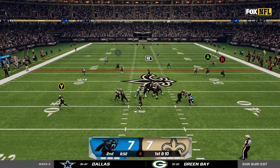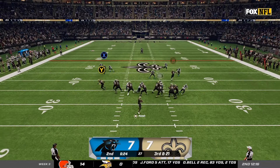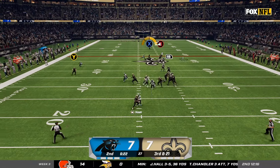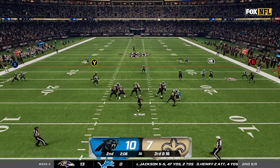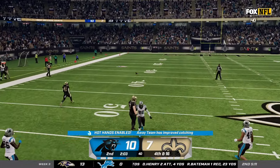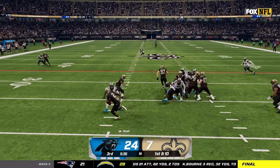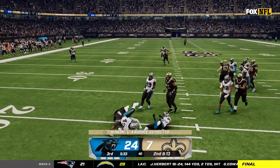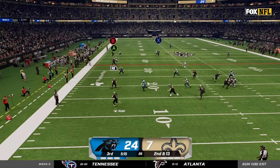I keep it going with about a gain of 15 on the read option breaking some tackles, but then we get sacked by Jadeveon Clowney — that's what I'm saying, they have defense. We get sacked again and have to punt on a fourth and 35. Our defense held them to three but that's not gonna last long as I miss a crucial third down to Taysom Hill, and just like that we went from being down three to being down 24-7 in the second half. That Panthers offense can catch fire out of nowhere.